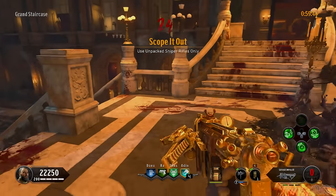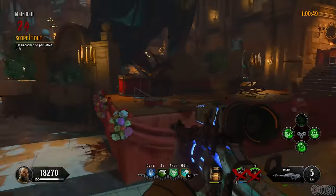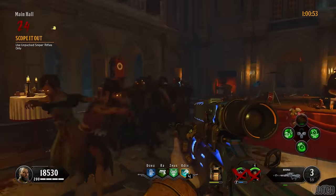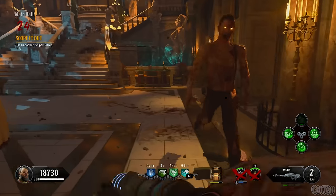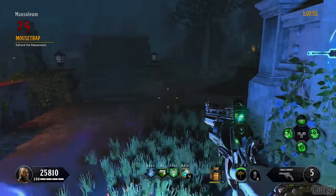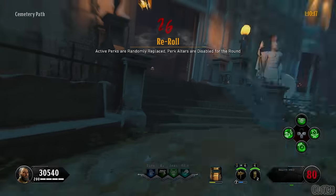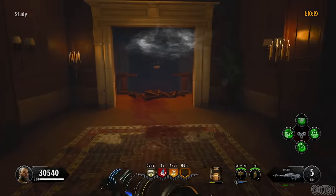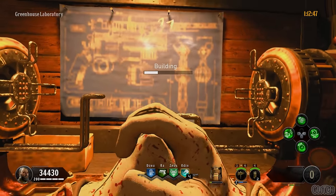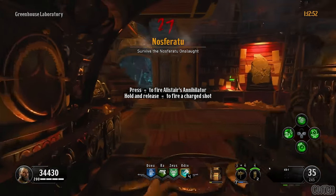For the twenty-fourth challenge, you can only use un-pack-a-punched sniper rifles. I would recommend buying the Koshka from the forest and spending the round in the main hall — aim for headshots and give it silver bullets. For the twenty-fifth challenge, you must survive a round at the mausoleum. If you haven't gotten a max ammo in the last few rounds, keep running around and using Wraithfire and your specialist. For the twenty-sixth challenge, your active perks are randomly replaced and perk altars will be disabled. This isn't really that difficult, so just survive like normal. During the round, acquire whatever parts you still need to craft Alistair's Annihilator.